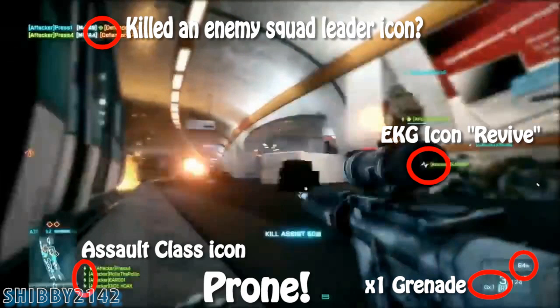In this clip I noticed a new icon on the kill logs — that could be an enemy squad leader being killed or a headshot icon, I'm not sure. There is an EKG icon to get revived. This player is under 100% health, he has one grenade, and the squad is all assaults.